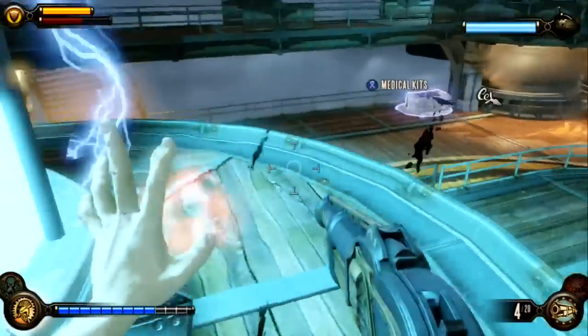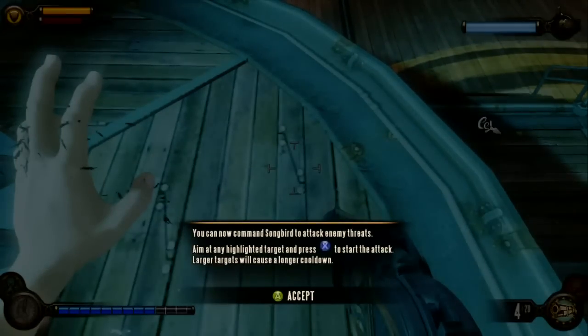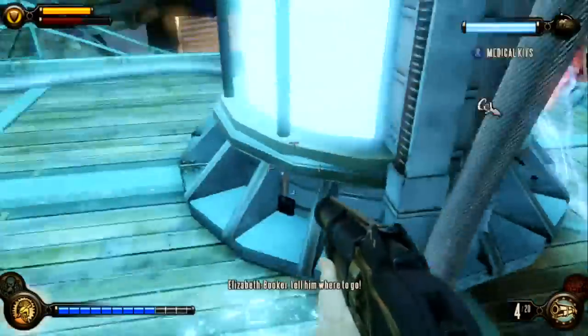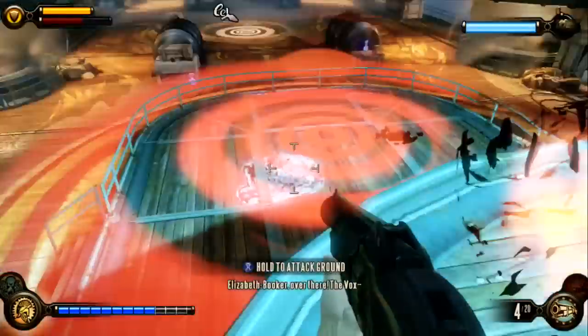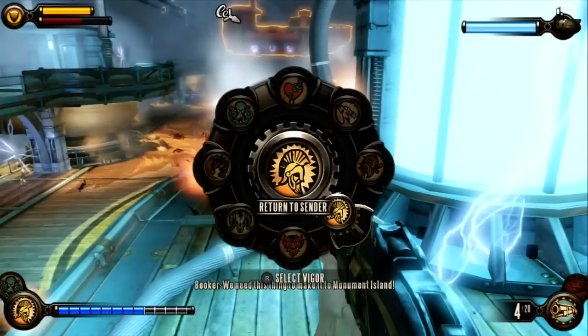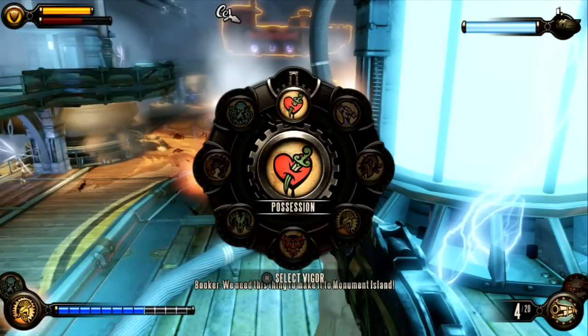First and foremost, you want to equip Return to Sender and lay some traps down around the generator — whatever this thing is that you're trying to defend. These will actually absorb most of the bullets from the grunts and other enemies, and will be the secret to beating this. This is one of the main things that will help you beat this with no problem.